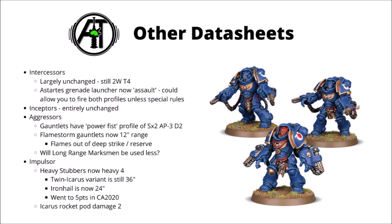Next we have a few bits from the Intercessors, Inceptors, Aggressors and Impulsor. Intercessors seem pretty much unchanged — still 2 wounds and toughness 4 — so in terms of durability they're no different from Tactical Marines; they just have the amped-up shooting from their bolt rifles and likely retain the extra attack. The only real change is that the Astartes Grenade Launcher is now an assault weapon, with basically the same profile as the Imperial Guard Grenade Launcher but with 30-inch range, meaning you might be able to fire it at the same time as the bolt rifle.